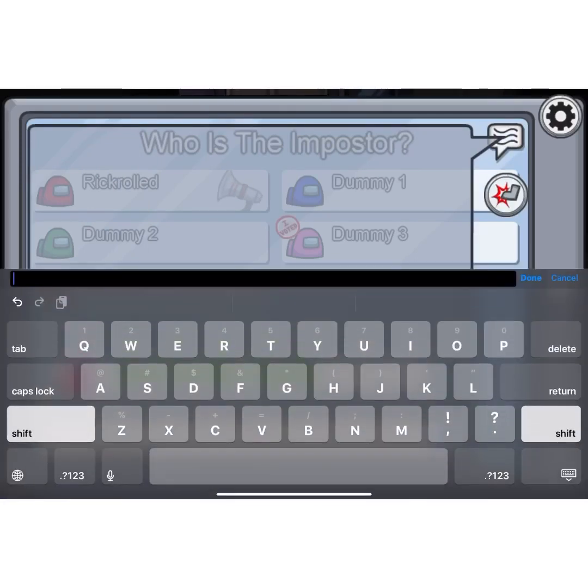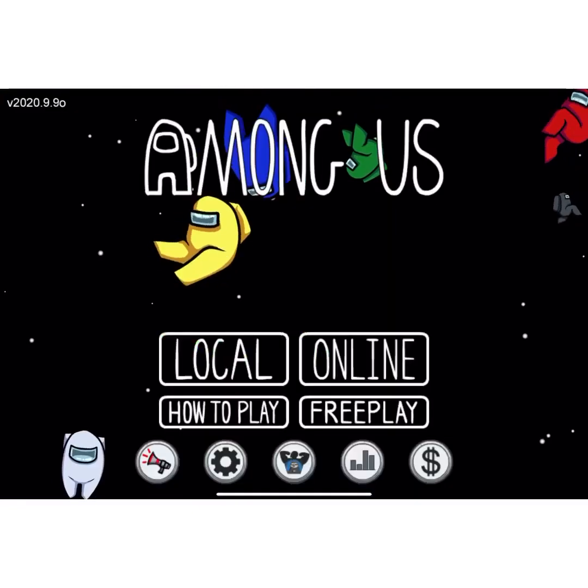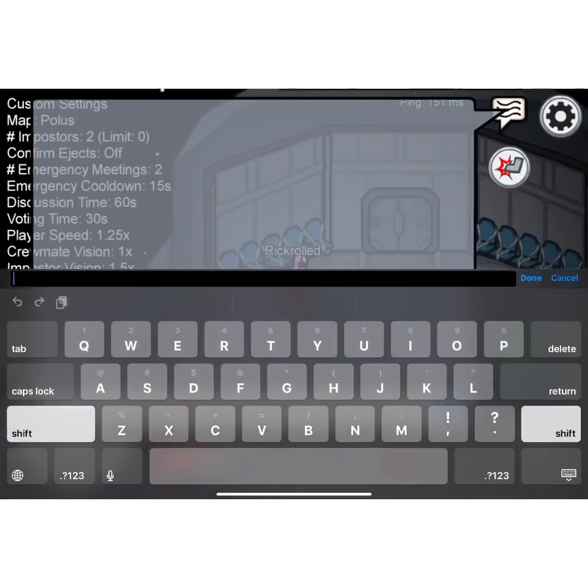Now you'll say 'free.' They'll say exactly this — the Among Us free skin command — then hit return. Now get out, leave the game, go online, create your own game, set lobbies to 7, and put the chat in Portuguese. Now go into the chat and say 'hi.'